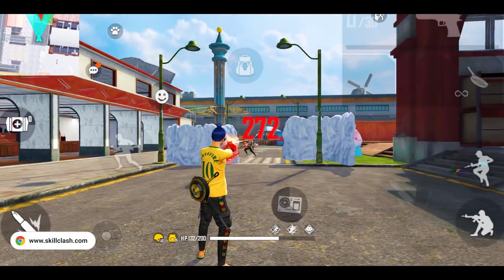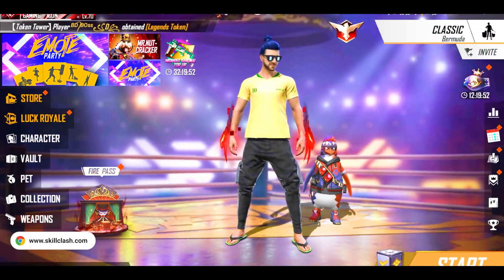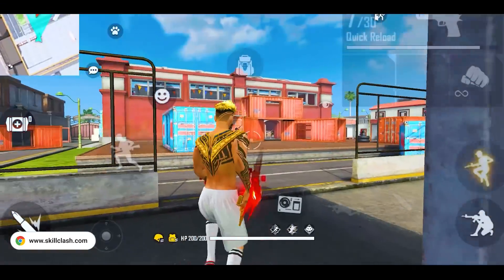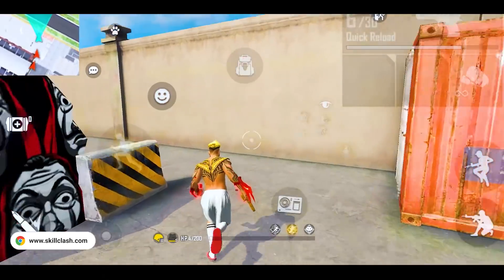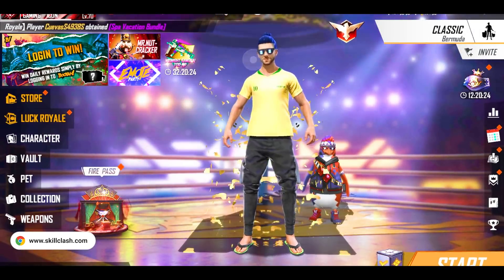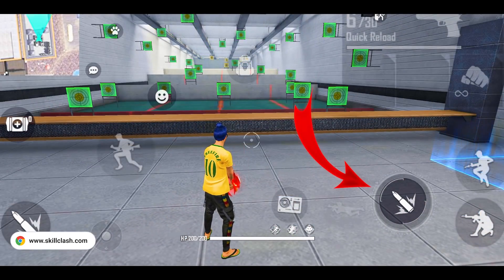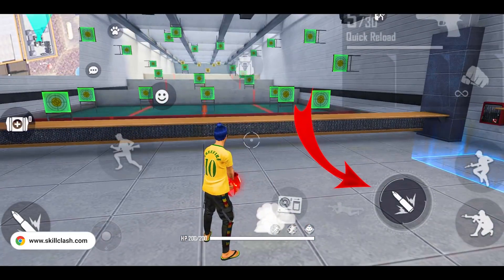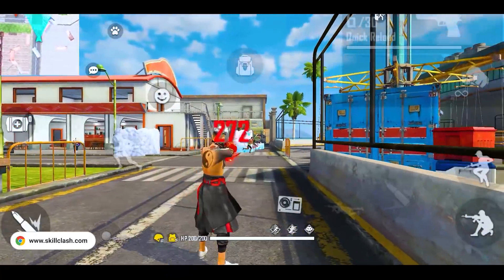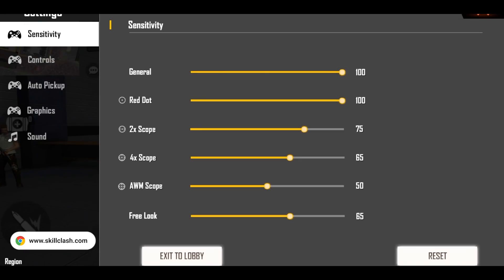You can find the link in the description and comment section. Now, for the fire button — you can drag it to make one-tap shooting easier. Always try it. You can drag the fire button and use one-tap. A lot of people set general sensitivity to 100 and red dot sensitivity to 100.